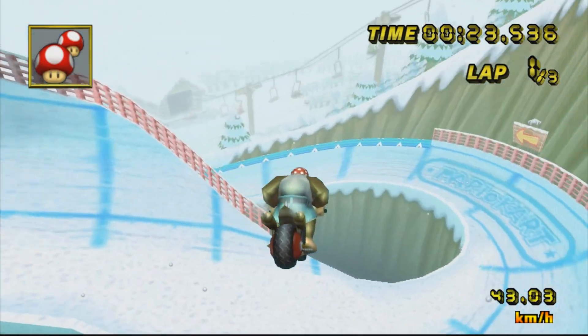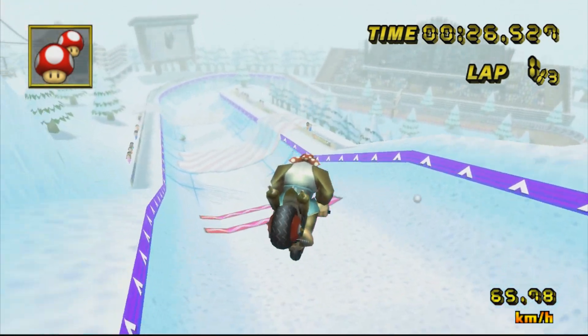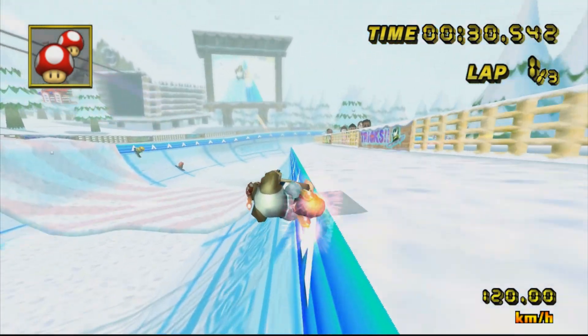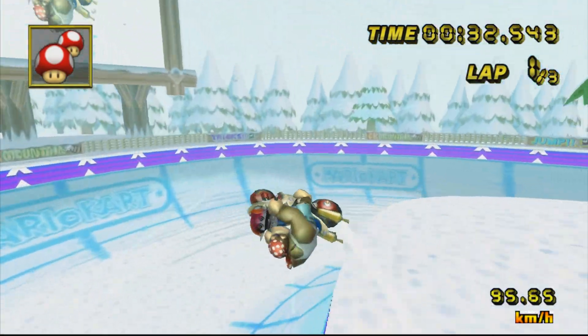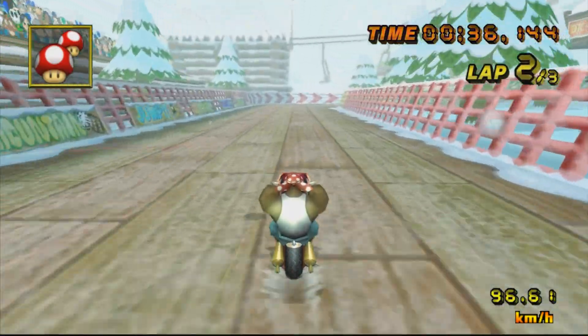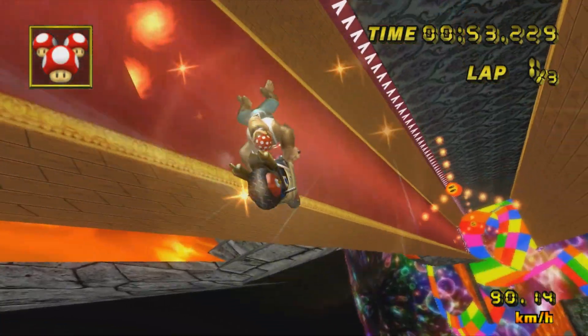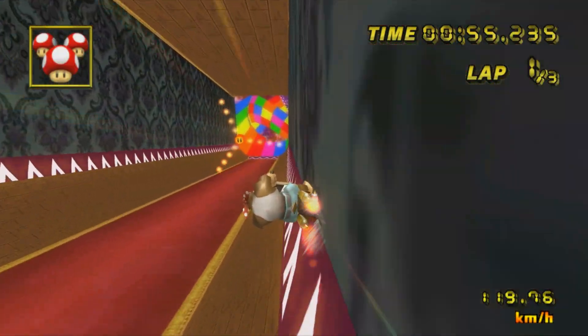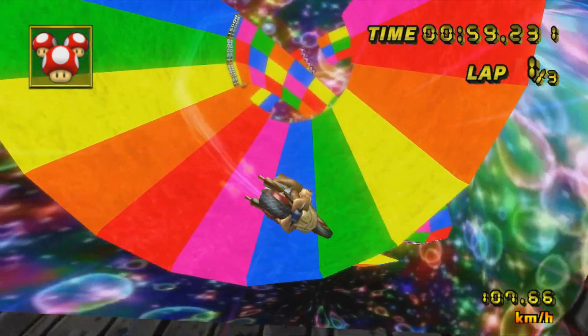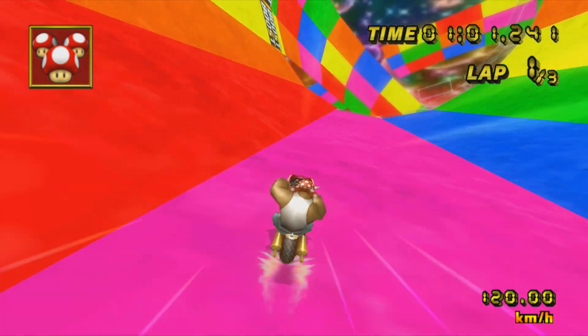And there you go — that's how you do zipper wheelies in Mario Kart Wii. It's a nice niche strat that looks very cool, and I'm glad it's a thing. It's not the easiest thing to do at first, but it's straightforward and consistent once you get it down. If you enjoyed watching today's video, give it a like and subscribe to the channel to get more content like this in Mario Kart Wii. Thank you so much for watching everyone, and have a great day!